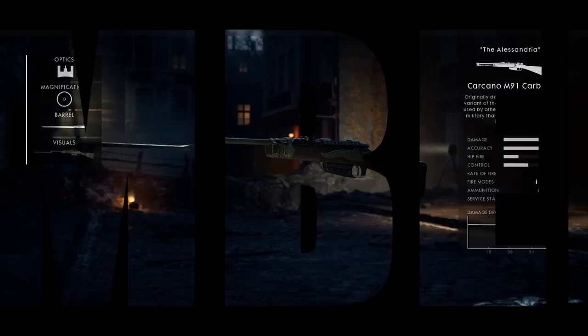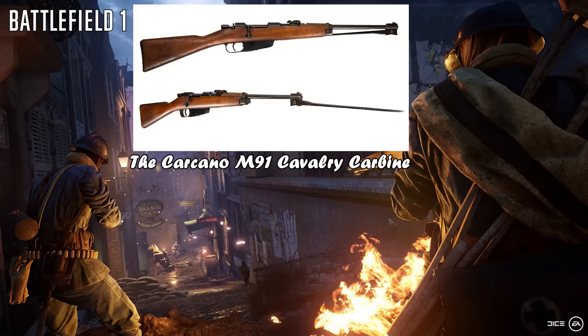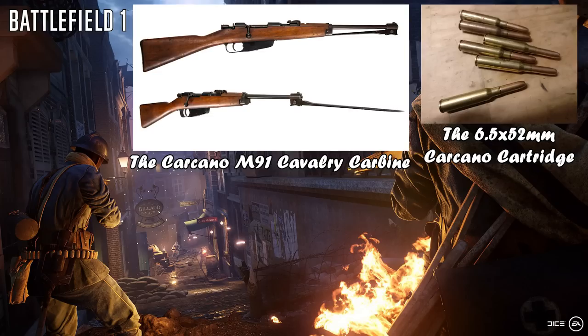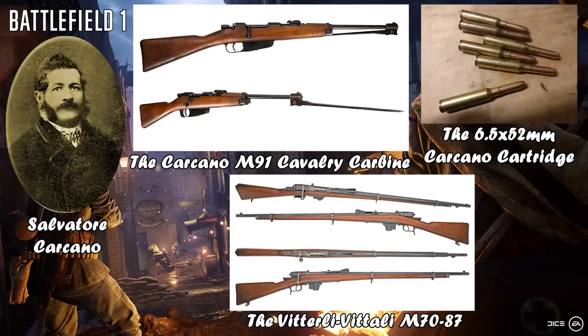Galloping into the number 9 position, we've got the Carcano M91 Carbine. Whilst originally designed for cavalry, the Carcano M91 Cavalry Carbine was introduced in 1891 as a rifle chambered specifically for the rimless 6.5x52mm Carcano cartridge. Developed by Chief Technician Salvatore Carcano at the Turin Army Arsenal, the bolt-action, magazine-fed repeating military carbines successfully replaced the previous Vetterli-Vitali rifles, entering mass production from 1892 to 1945.